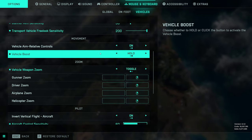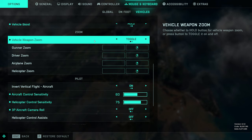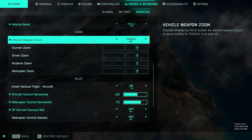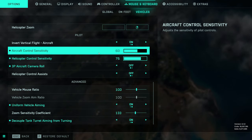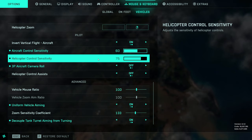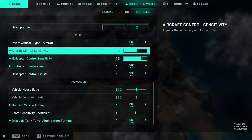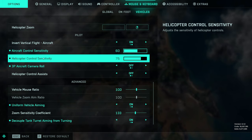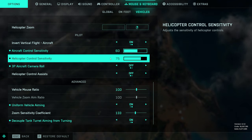Transport vehicle free look sense is 200 — I'm not really sure what this does. I thought it changed the free look sensitivity within the cockpit of jets but that doesn't seem to be the case. So maybe they've changed that, but in any case I put this on the maximum. Vehicle boost — that's like your afterburners on your jet — have these on hold instead of toggle. Vehicle weapon zoom I put as toggle instead of hold. When you're flying in the jet, I generally spend most of my time in the third person zoom cam with the 25 millimetre cannon, and having this as toggle gives your mouse a little bit more control rather than having to constantly hold right click.